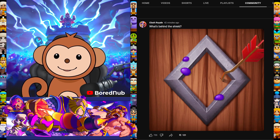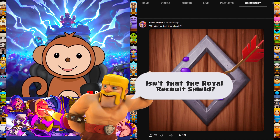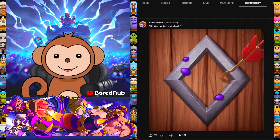What's good YouTube? Welcome back to the channel. It looks like Clash Royale dropped another sneak peek for an evolution. You can see it over here to your right. This was a post on their YouTube community page and it just says 'what's behind the shield?' It looks like an arrow in a piece of wood with a diamond piece of metal on it, and it has some elixir on it.